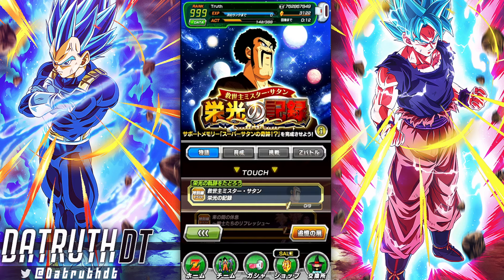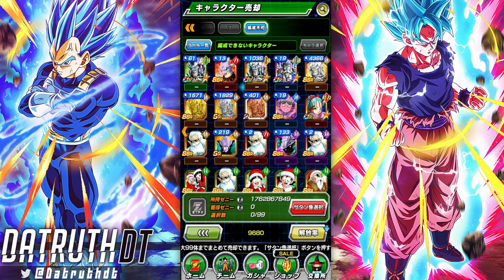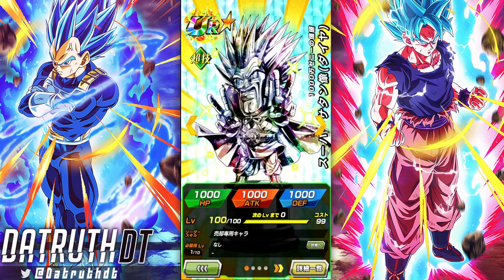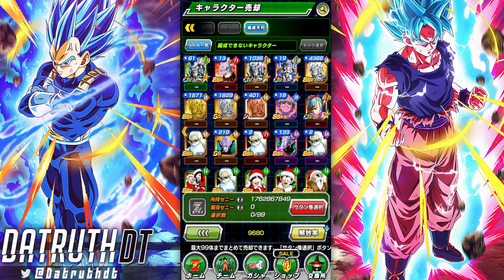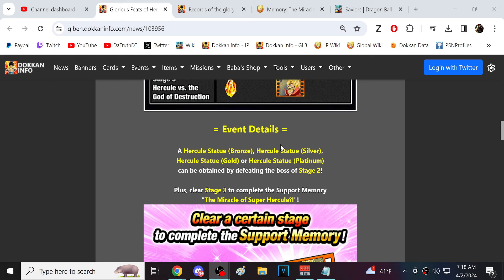They did give us this Mr. Satan statue — it took me 61 multis to finish Topo. But this right here, I don't think they dropped this on Global yet. We were able to get the Super Saiyan Mr. Satan statue by summoning on the Topo banner. A Zenny reward for summoning — it just seems odd.